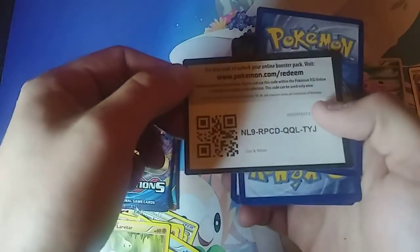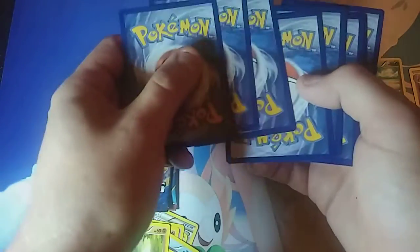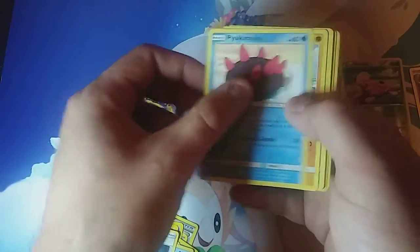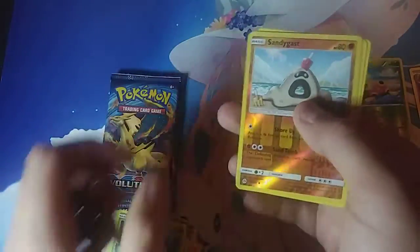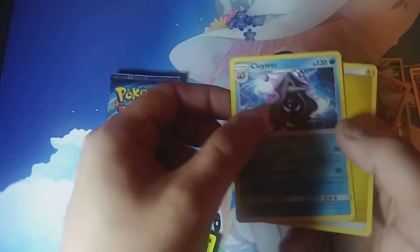Let's do Sun and Moon real fast. There's the code card for that one. We got a Brionne, a Bewear, a Pikipek, a Sandygast, a Poliwag, a Skarmory, a Fomantis, a Sandygast again. That is our reverse, and our rare is a Cloyster — just a regular Cloyster.